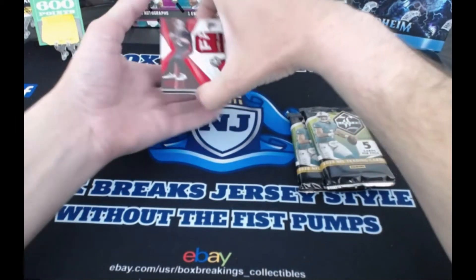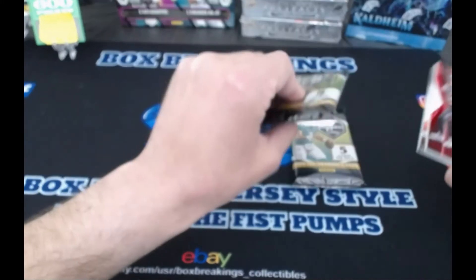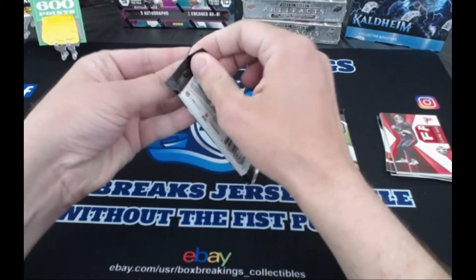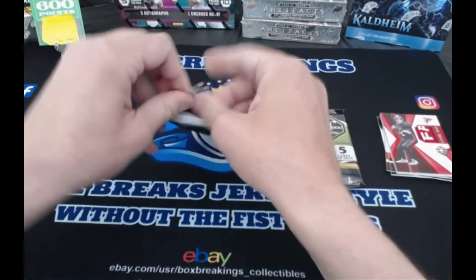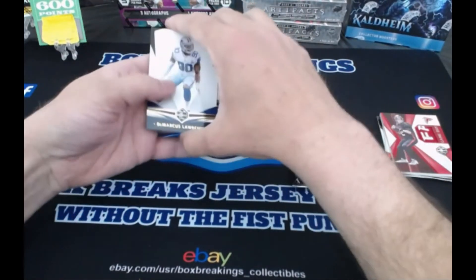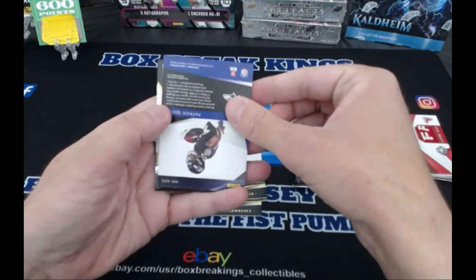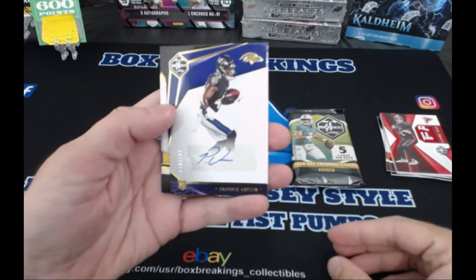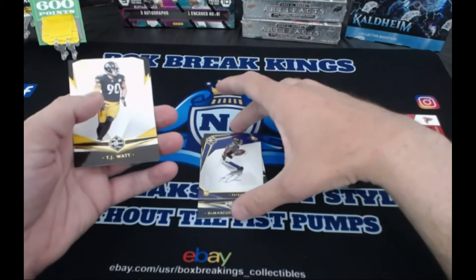I don't have that in a sleeve or anything, and I'm pretty anal about my cards. Just put it in the background there. Here we go - next pack. My boy at work is a huge Falcons fan, maybe he'll be hitting you up for a trade. We got Demarcus Lawrence, Jamison Crowder, first auto - Patrick Queen. He was a solid linebacker for the Ravens this year. We got 70 out of 199 on that. TJ Watt and a Darius Leonard.